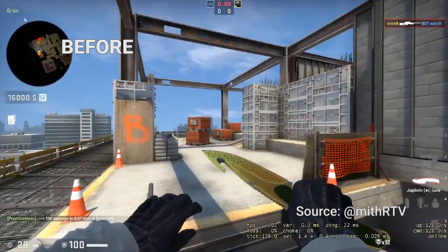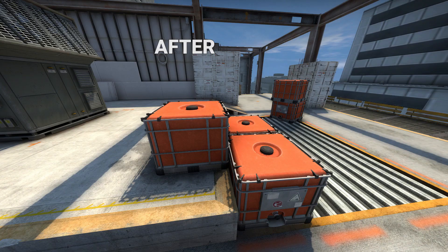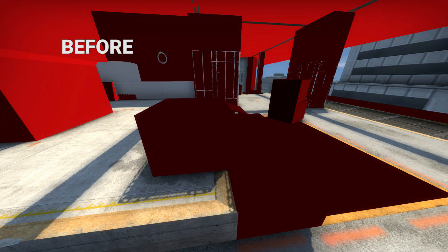Vertigo and bug fixes: this flying bot is fixed, so you can now feel safe in that place. Also, this nice clipping is added, so we can now elegantly work here.